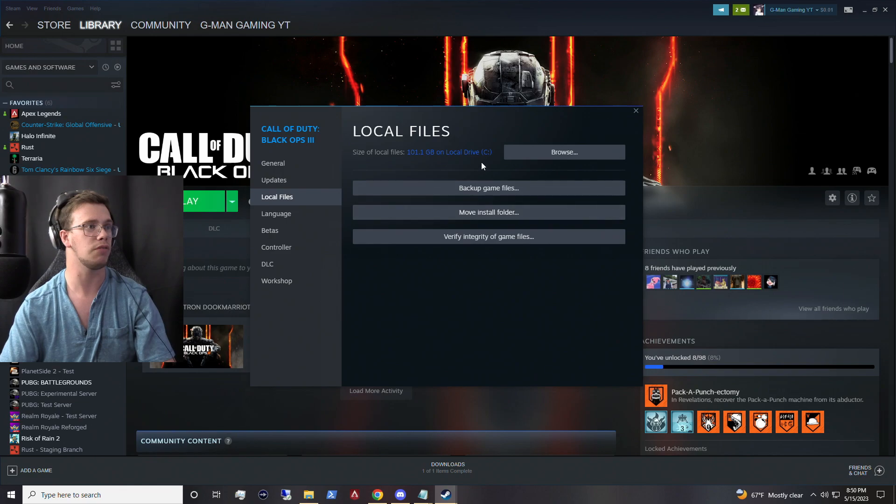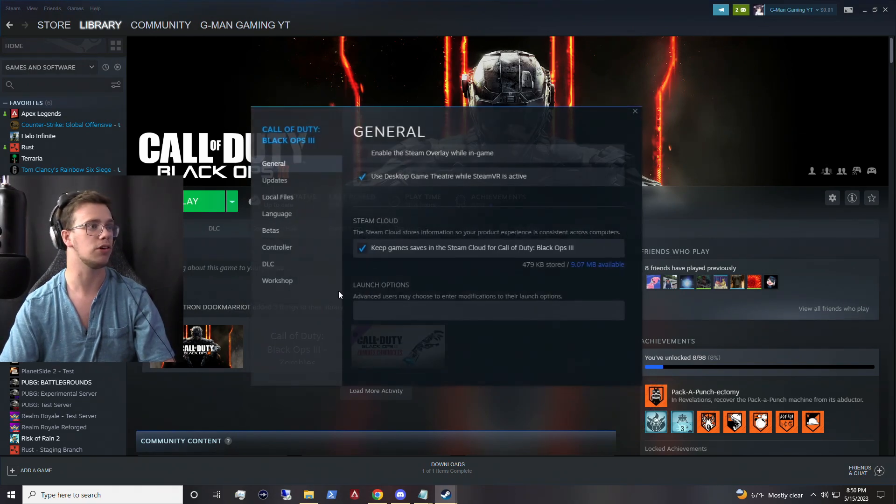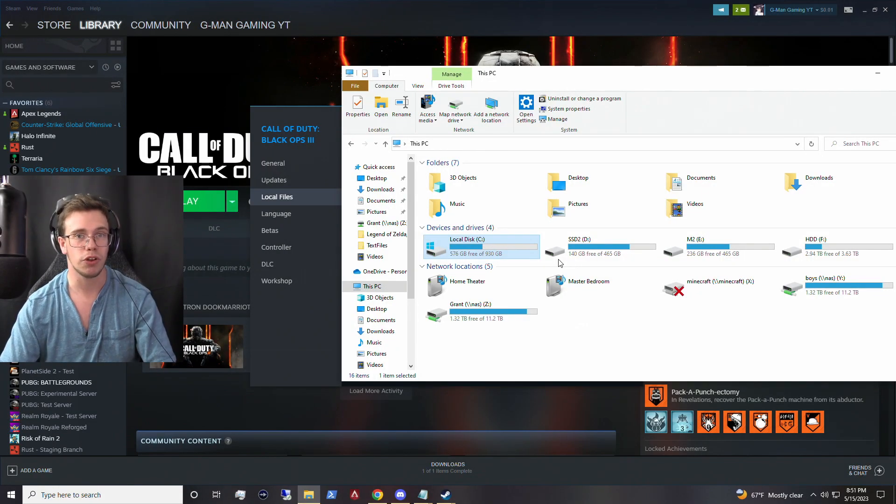And of course you can now see, if we close this and reopen the actual properties on this game, you'll see it's now located on the E drive instead of the C drive, which is of course where we moved it to. And that is how you move your games on Steam to a different drive if you want to free up space or just move them around.